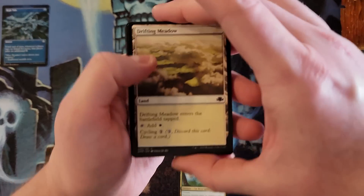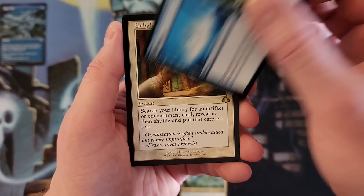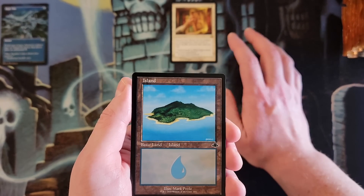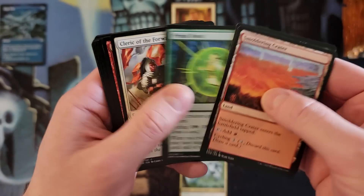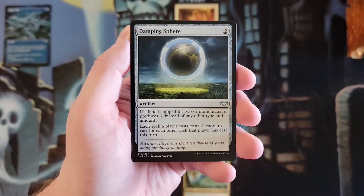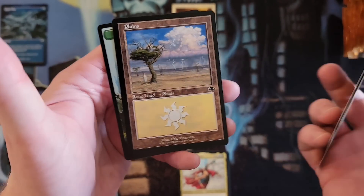36 packs to get through, no time for lollygagging. Loon Golem, Illusion of Reality, Enlightened Tutor — old border starting us off hot. Land and then mythics, I always do. Squirrel Nest — yeah, Nut Collector's in this set. I try to memorize what they put in every set beforehand but I remind myself and it's there. Draw, Crusade, Zur the Enchanter, Savannah Lions, Pre-Umbra Bobcat, and Lightning Bolt.